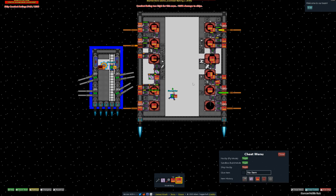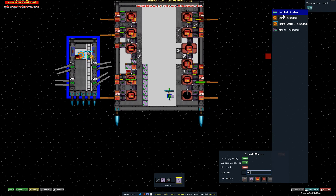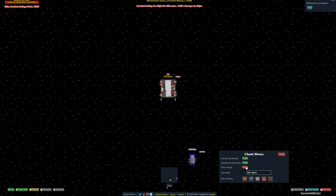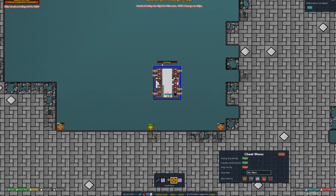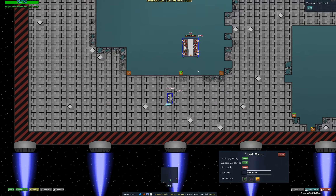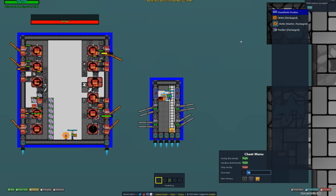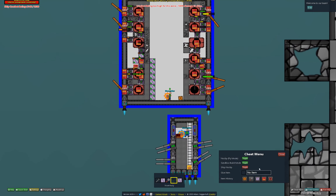One more trick you can try is something I call reactive armor — a concept from a friend of mine. I have to go somewhere else to demonstrate it. I haven't experimented with reactive armor myself, but I want to show you it. The concept is that items can take a bullet, so having some items laying around can absorb some damage.